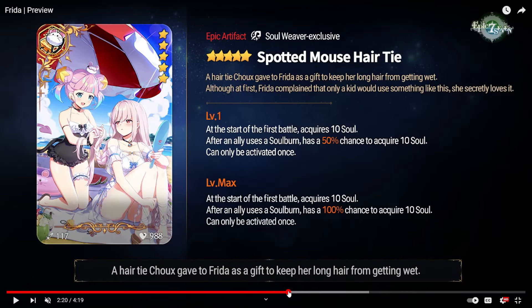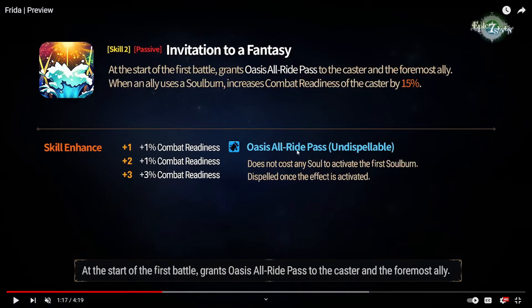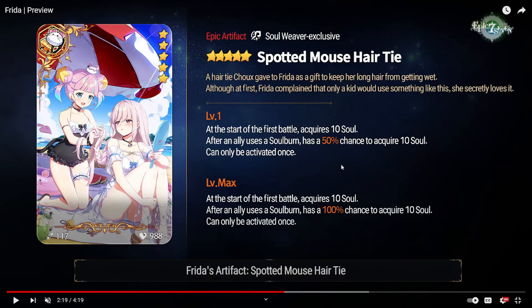This is her Artifact — Soul Weaver exclusive. At the start of battle you'll gain 10 souls, which is already pretty good. Souls are always good. After an ally uses a soul burn, you have a chance — going up to 100% at plus 30 — to get 10 more souls. It's kind of like a Book for Soul Weavers. At plus 15, I think it's a 75% chance to get souls, which is pretty crappy. So if you want to use this you pretty much need it at plus 30 to make it consistent. But even the 10 starting souls is going to be fine. If you have a mage with book, even more souls, and you just have free soul burns — it's crazy.